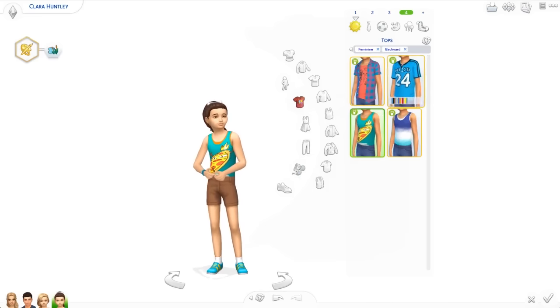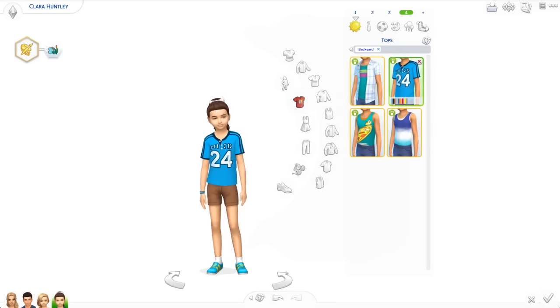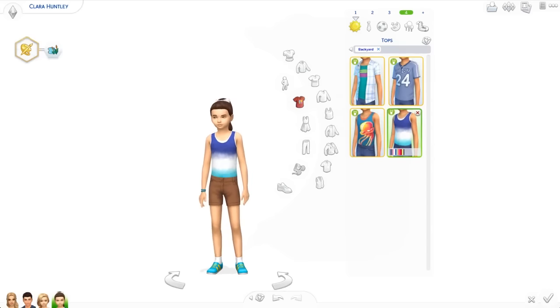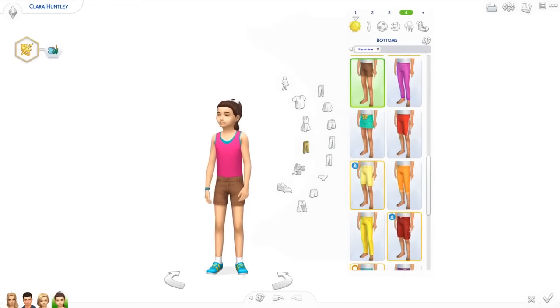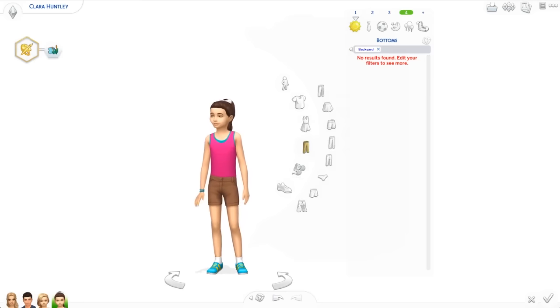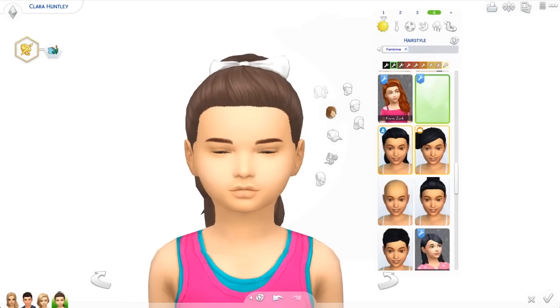There are only four new shirts for kids. You have this shirt with the patterns like a button-up, this new cool jersey type shirt with fun colors, the tank top that tucks into their shorts, and then another tank top — same style, just different colors with some ombre things and solid colors. I don't think there are any new pants for kids.